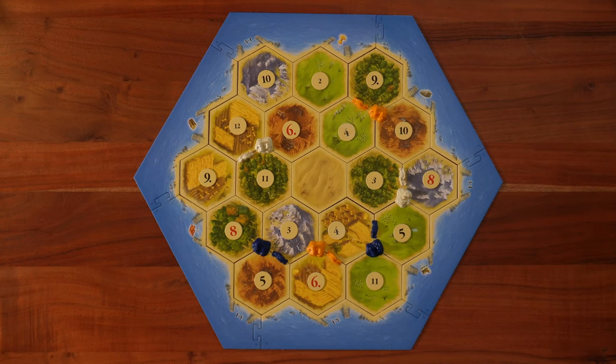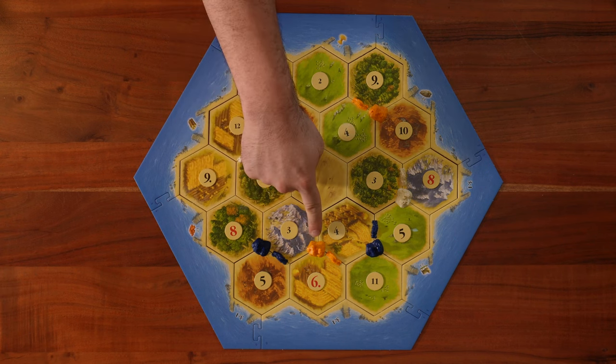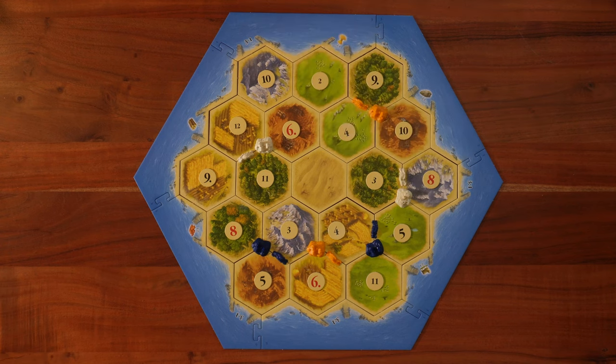After all the players have placed their settlements and roads, it's supposed to look like this. For each player, one of these settlements is the starting settlement — for blue it's this one, for yellow this one, and for white this one. It is all indicated in the diagram by a letter or a star depending on which version you have. And last but not least, don't forget to put the thief on the desert tile.